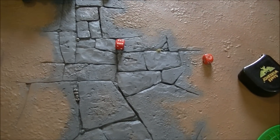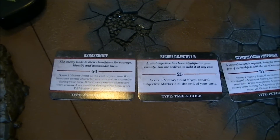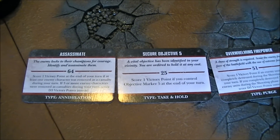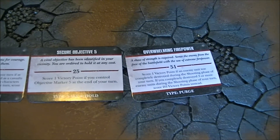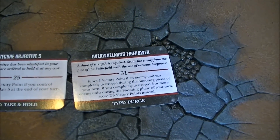Let's see what the Deathwing can do on their first turn. Dark Angel turn one movement. Simon has drawn: Assassinate — he has to kill a character — Secure Objective Five, and Overwhelming Firepower — he has to kill a unit through shooting.